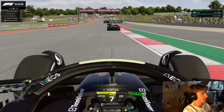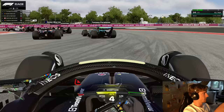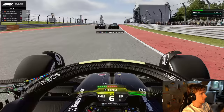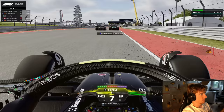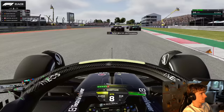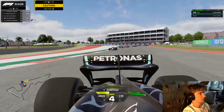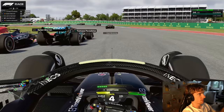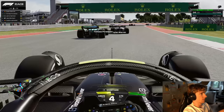Matthijs is on the softs behind which I did not even notice at the time - I thought he was on the hards and I was a bit surprised. He sends it from very far back and I'm going defensive, but Matthijs gets hit by Freddy and Matthijs spins around. Both Freddy and Matthijs are losing positions there because of that incident as Tomek is sliding around quite a lot trying to keep track position to Dylan Warren.